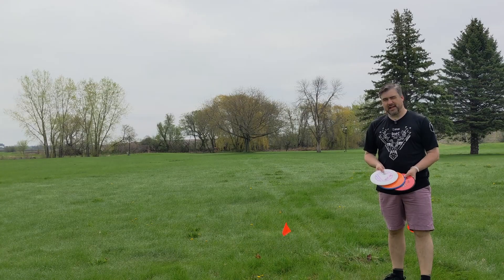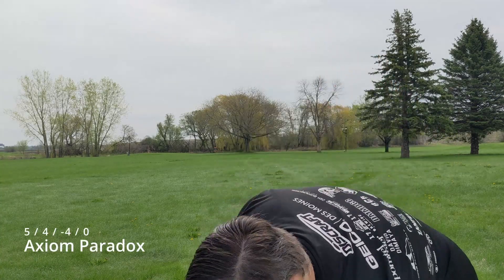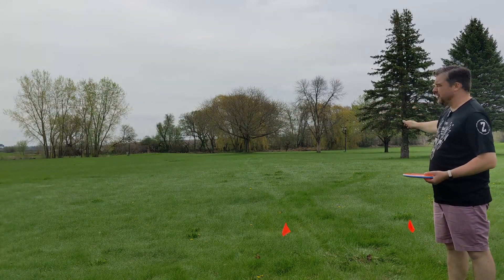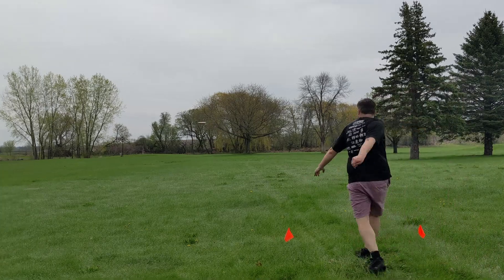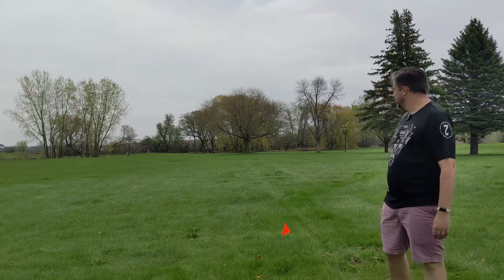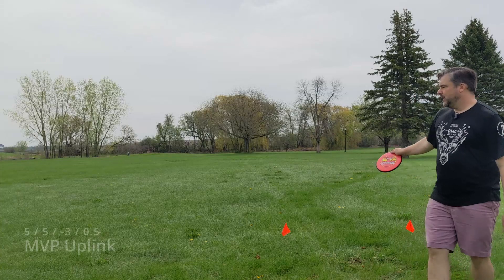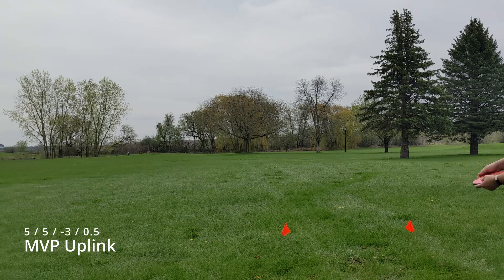Now let's throw the understable discs. We'll go with the Paradox first — this one should definitely turn over. I'm going to throw it out to the left side flat and see if it comes back to the right without rolling. Not too bad — it's pretty fresh still so it should have maybe a hair more stability. But yeah, it's definitely coming back to the right. Very understable, nice disc.